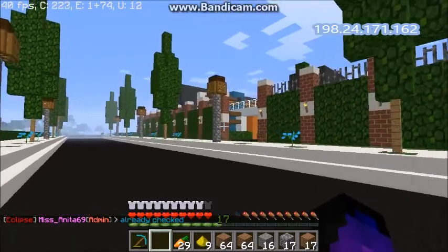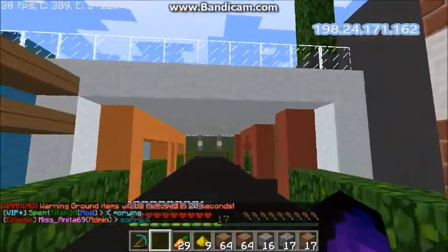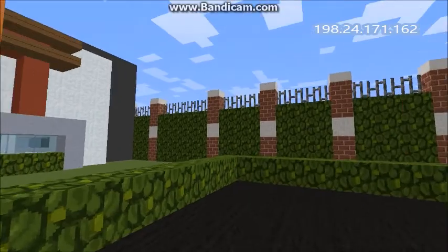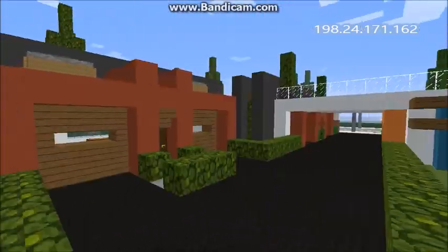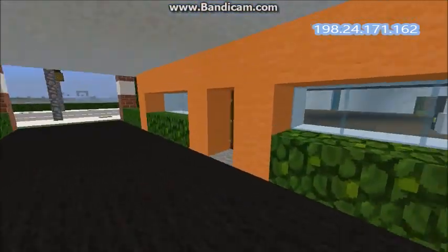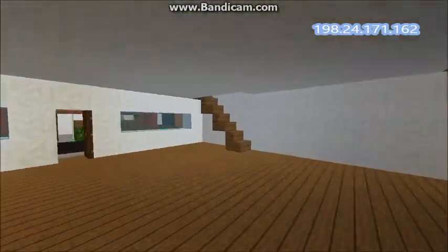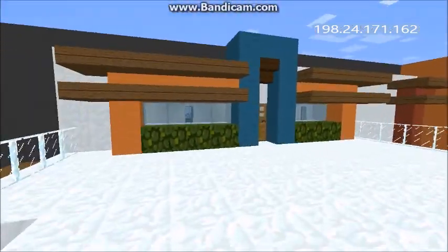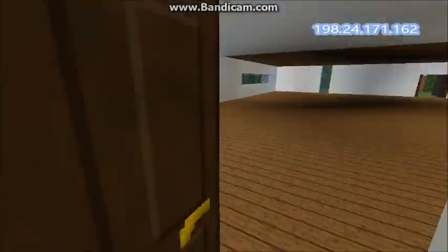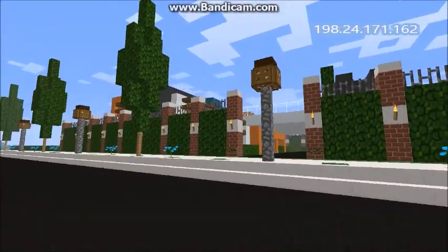Coming in at number 7, this build is located in Camden, the owner's town. It is a modern mansion owned by Xylem. Xylem's mansion is very modern, very nice, and very colorful. If you come onto the server, I suggest you check it out — even though it doesn't have much of an inside, it is still very nice from the outside. If you like this build, please show your love and support in the comments below.